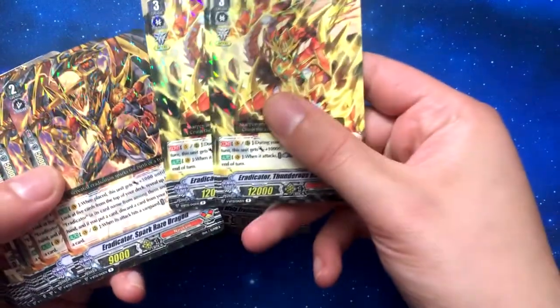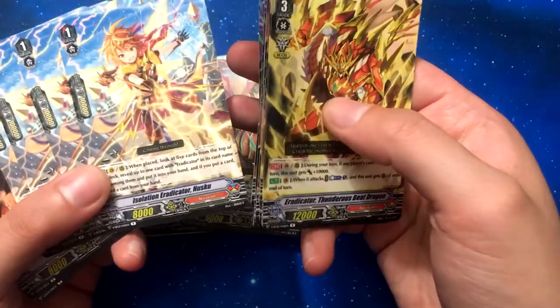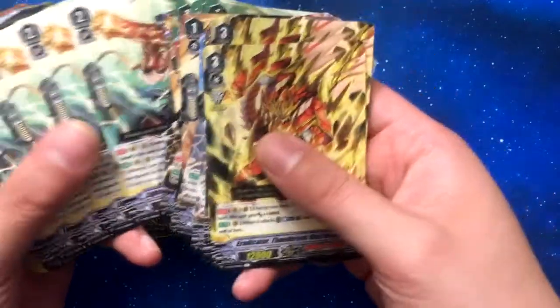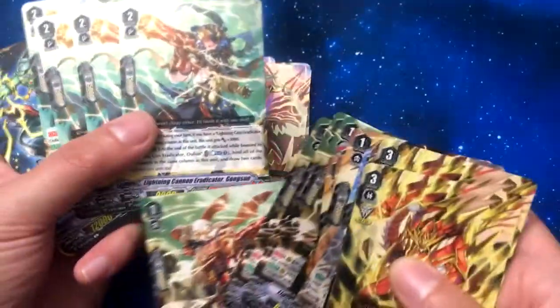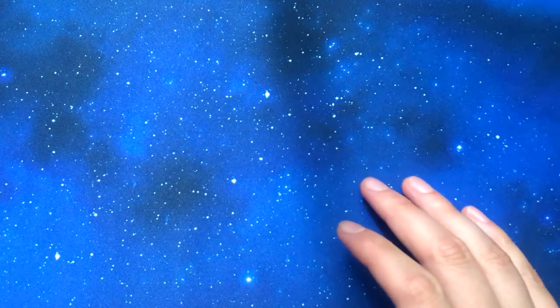Going through the rares real quick — Martial Arts Dragon looks really cool, too bad his ability isn't super great. Got Nusku, Vibrocrush, Electrokinesis, Gassan, Uban, and Gansum — they're kind of needed together I guess. Got the fronts, the crits, the new draws, the new heals, and the starter which is Eradicator Sparking Light Draco Kit. So that was the Narukami set — a pretty cool set, not gonna lie. You can make two different decks from it.